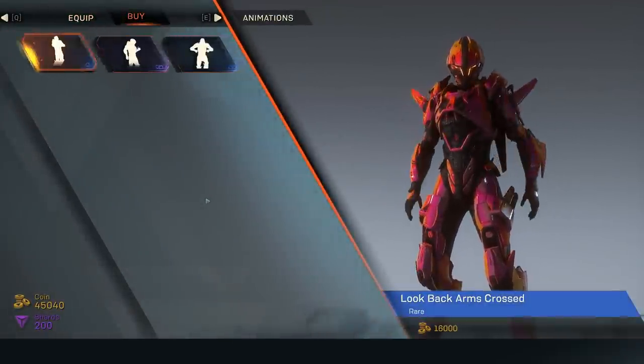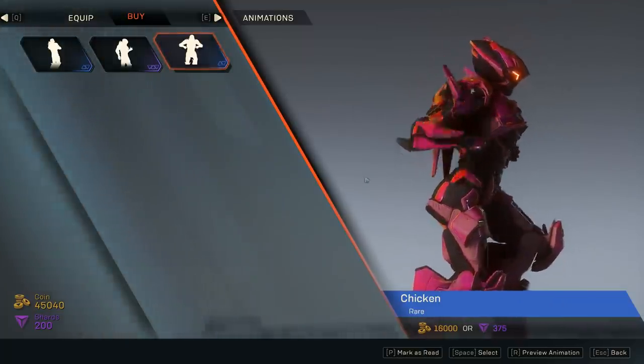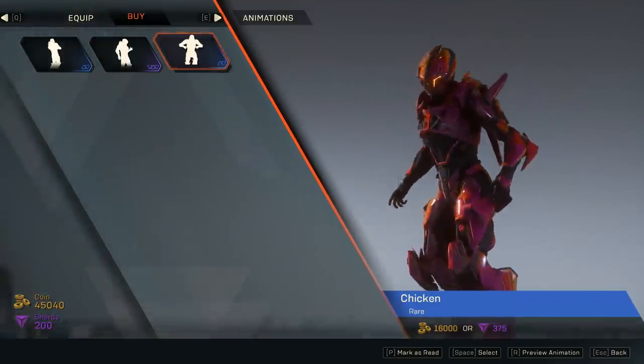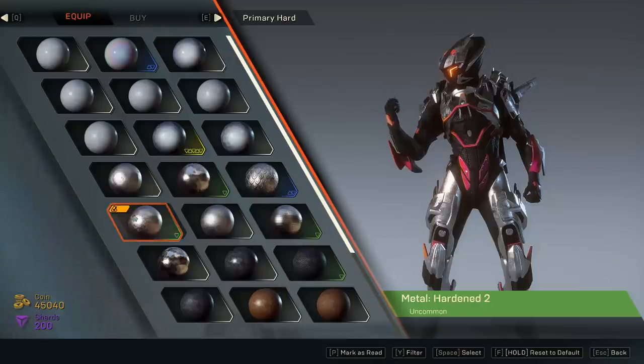Today's animation comes in the form of a new emote - the chicken emote. Oh boy, it looks like a chicken that is about to spasm and die.